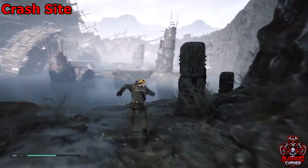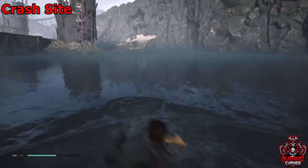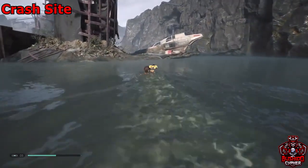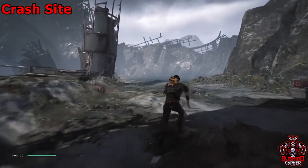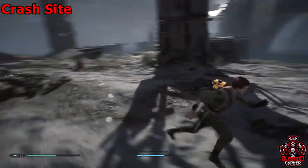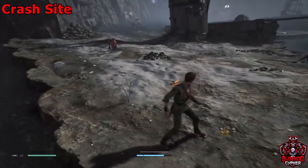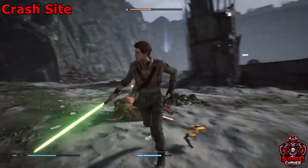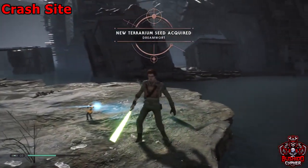To get the rest of the crash site collectibles, jump back in the water and swim over to where that ship is crashed. Run past all these enemies and towards the back of this platform is a plant that we can scan — the dream wart plant. It's just this little flower towards the back of the crash site, so make sure you grab it.